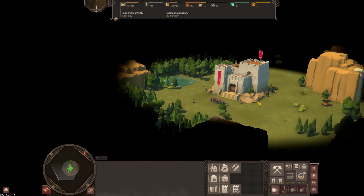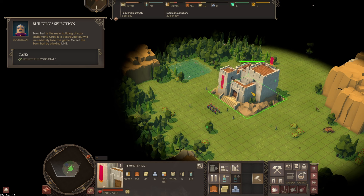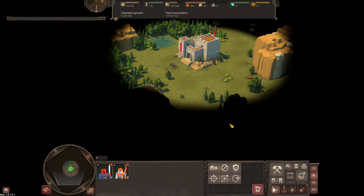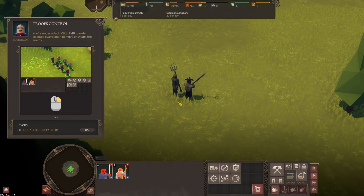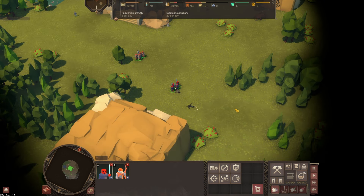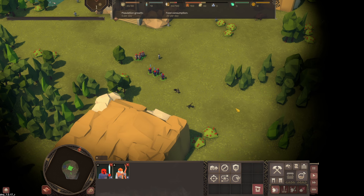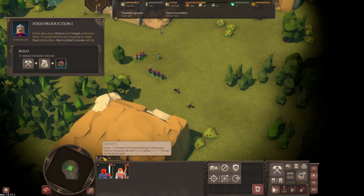Mouse wheel to zoom in and out. Middle mouse to rotate and change elevation. Building selection — the Town Hall is the main building of your settlement. Once it is destroyed, you will immediately lose the game. To control your troops, you need to highlight them. Select several swordsmen or archers by dragging a box. You're under attack — who's attacking us? Are these peasants? Just two peasants coming after the castle. Press Alt to display troops' health bars and other useful information. Very nice. I can assign them to a control group — there we go, they're on group number one.